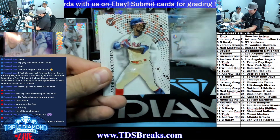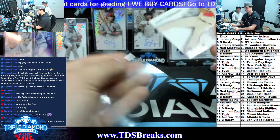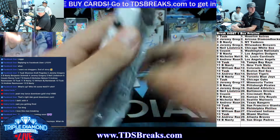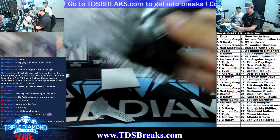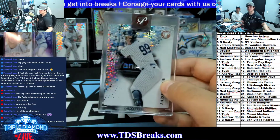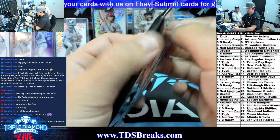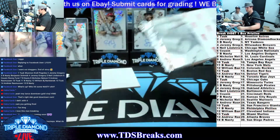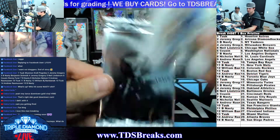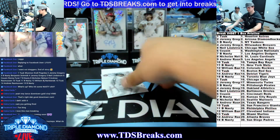Luis Robert, Joe Morgan, Andrew McCutchen, Joe Mauer, Manny Machado, Joe Ryan, and a Max Fried. Manny Machado and Aaron Judge going to the Yankees on the Pristine refractor. Manny Machado to Be Nasty. Eloy Jimenez and a Gary Carter on the refractors.